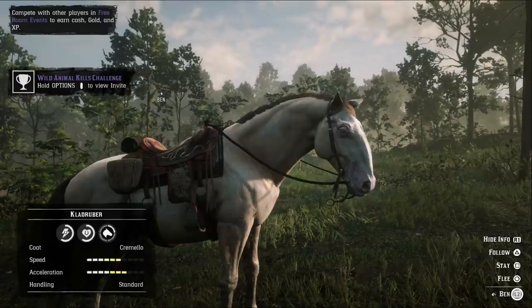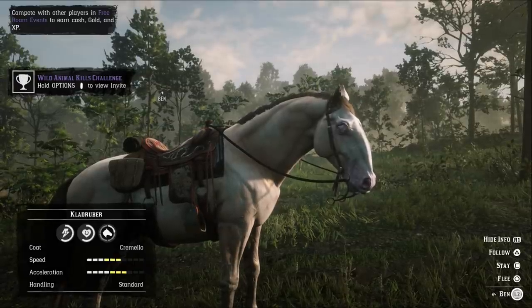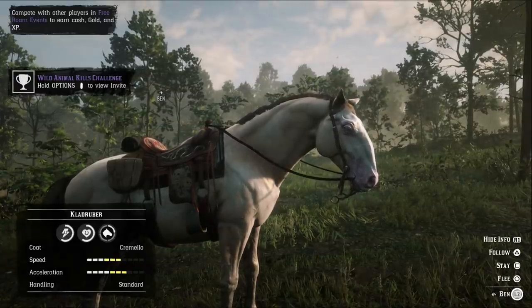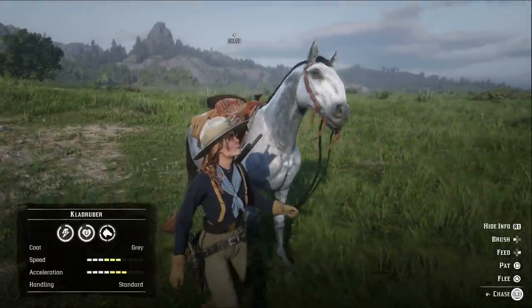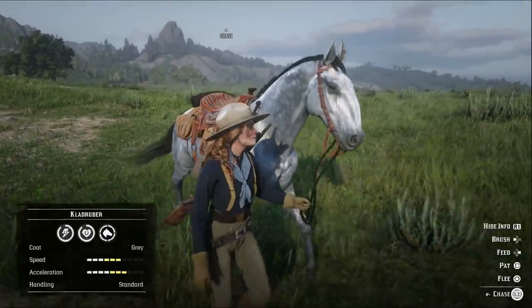Rank 10 Kladrubas will have 6 health and stamina, 3 speed which maxes at 6, and 4 acceleration which maxes at 7. Once fully bonded these horses will have 9 health and stamina.